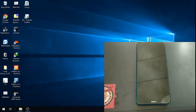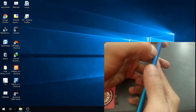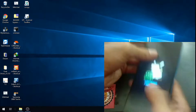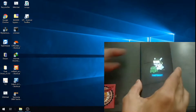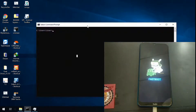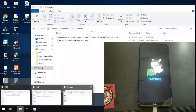Now let's go into fastboot mode by pressing the volume down and power button at the same time. Once you see the fastboot screen, it means we are already in fastboot mode. Now let's open the main phone here.